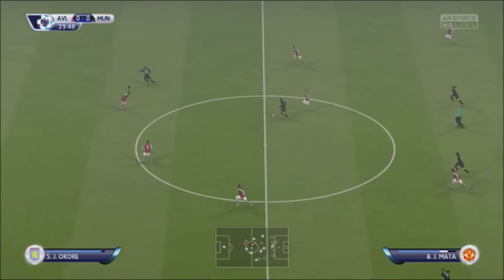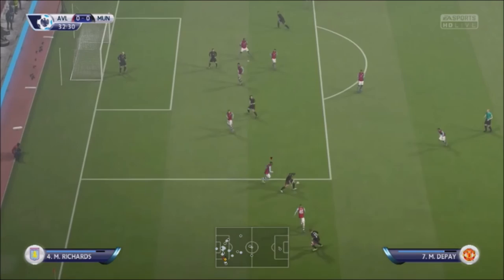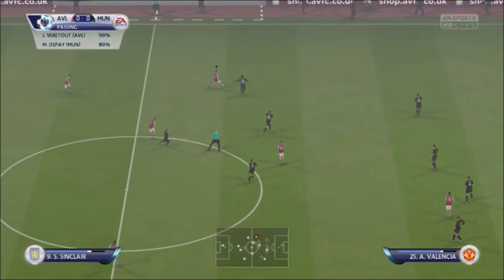Veretout gets caught in possession — United breaking. Goes over and he's offside — three players on the deck. Half chance from what looks like Rooney on the volley, no one really closed him down but Guzan had it covered. United should have had no real chance there at all — first half really poor from Villa.